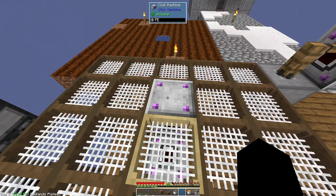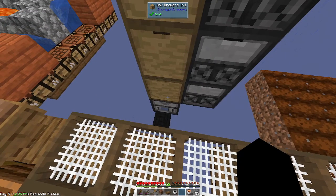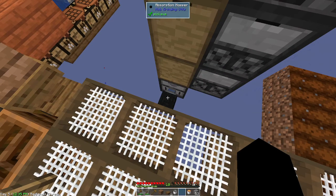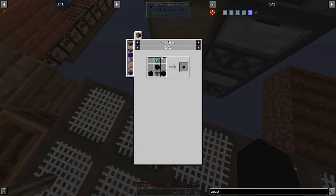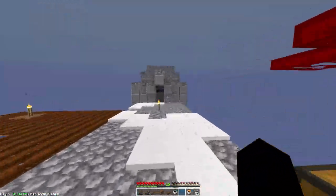The next thing you want to do is get yourself a drawer system, or just use a chest at the start when you're first collecting things. But you will need an absorption hopper if you truly want to automate that, and to get an absorption hopper you're going to need an eye of ender. An eye of ender is not too bad because we can get the blaze powder by grinding or by sifting, but the ender pearl you need to get from an enderman, and for that you're going to need a rudimentary mob farm.